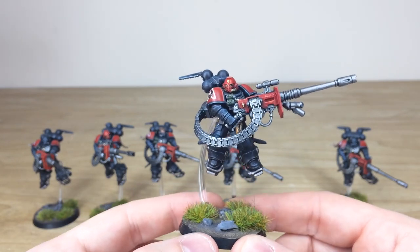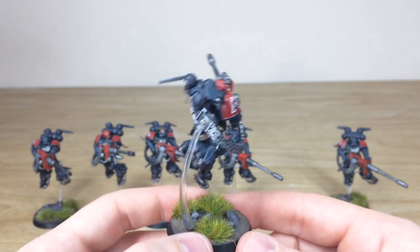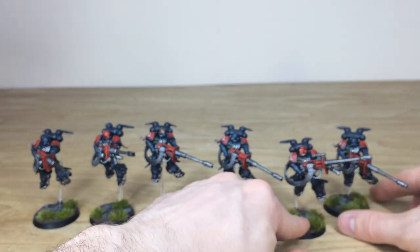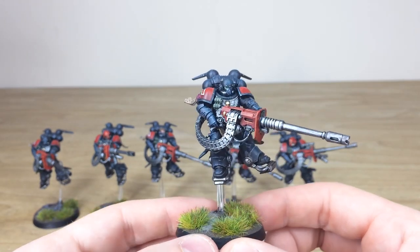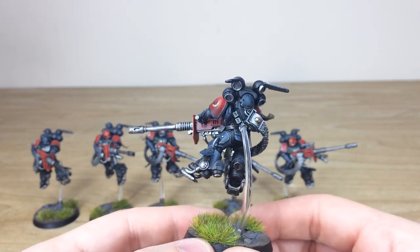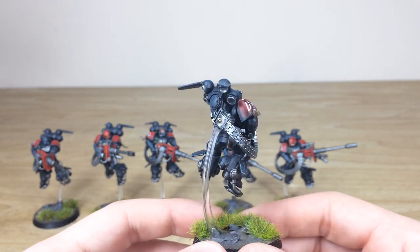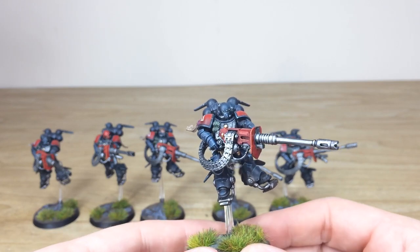Again, this is just the other sergeant with the red helmet, as you'll see, with all the transfers and everything done on them as well. Then the last model here, just firing away at a target by the looks of it — all the edging done on the armor panels, the reds, the black, and a lovely amount of consistent edge chipping across all the armored areas, be it on the suit of power armor or on the weapon casings as well.